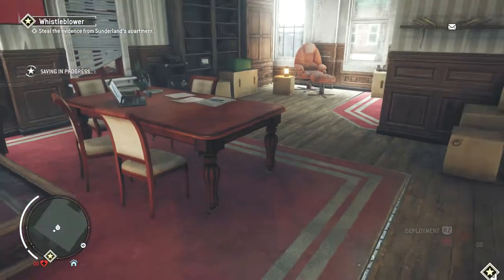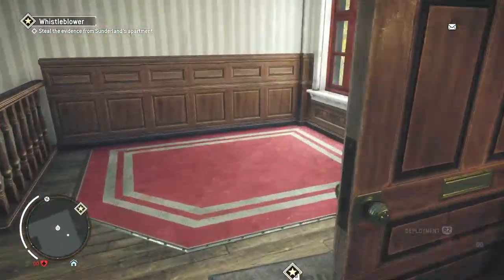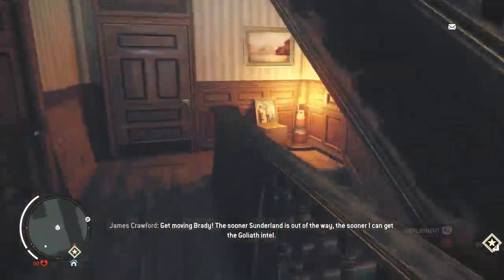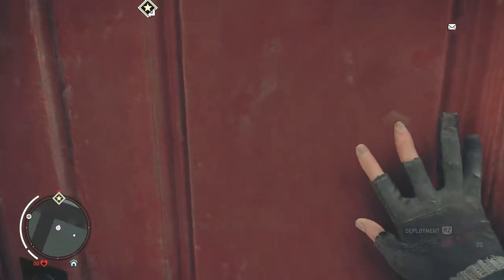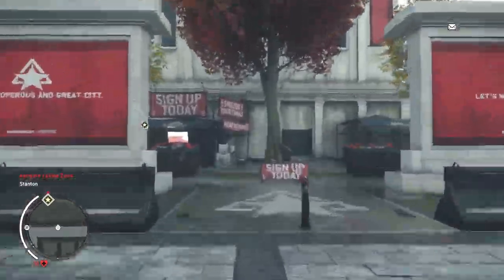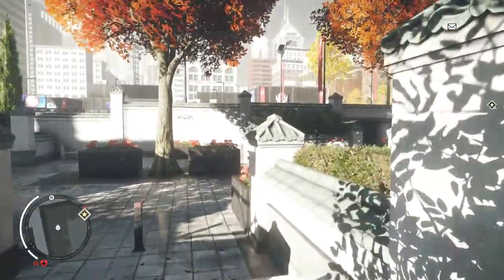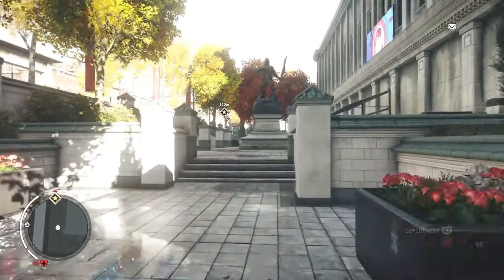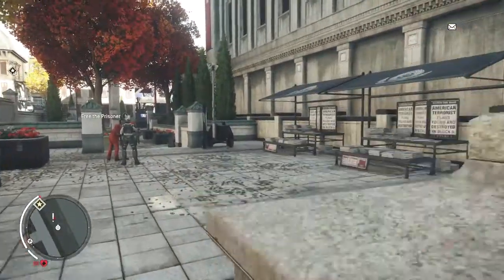Okay, steal the evidence from Sunderland's apartment. Where is this apartment? Let's go — jump over the barrier like a bad man. Out we go. It's just over here. It would be nice to get a med kit still. What's this statue about? Through the prisoner? Yeah alright.